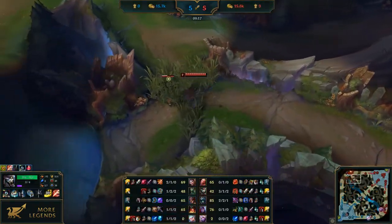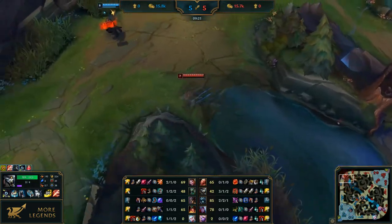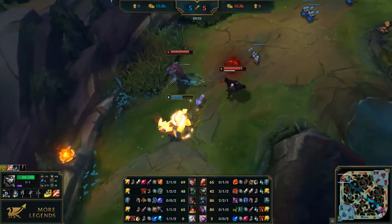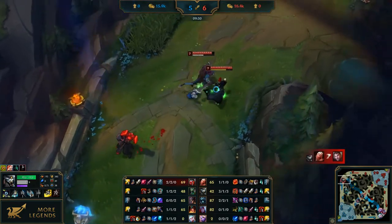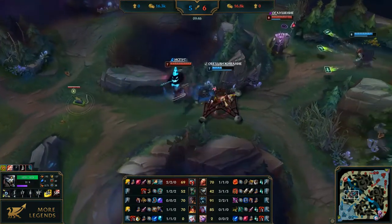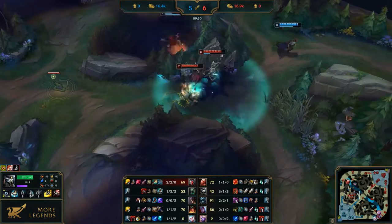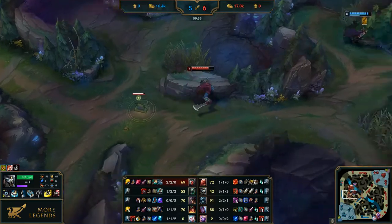So, what should you know about Zhonya's Hourglass? It is mostly built against champions with physical damage. Stasis helps you survive or even win duels against champions like Zed, Fizz, Syndra, etc. It also helps you survive enemy engages and makes tower diving easier, since you don't need to leave turret range for it to switch targets. Finally, Zhonya's is a must-have for champions like Fiddlesticks, Morgana, and Karthus, who can use Stasis during their ultimates. Thank you.